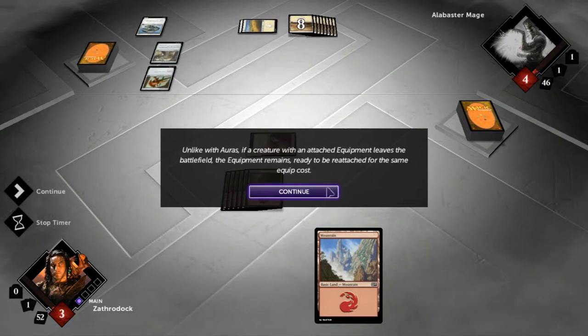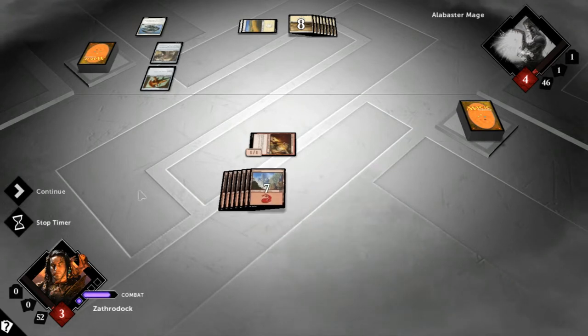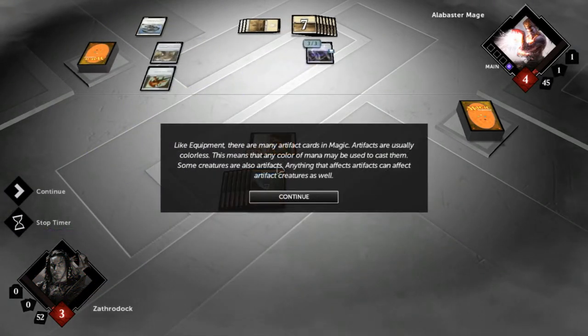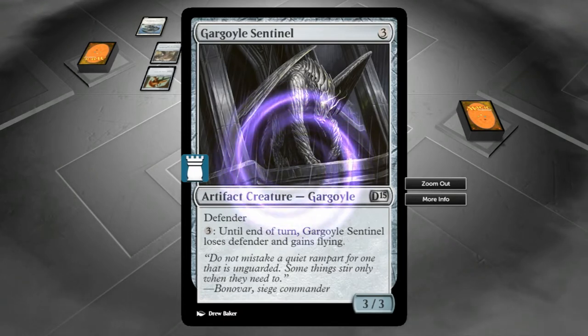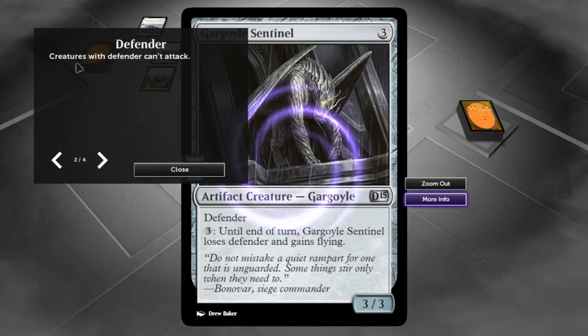Now Prodigal Pyromancer is no longer summoning sick — you can activate its ability to tap and deal one damage to a creature or player of your choice. Yes please — activate it, target that creature. Unlike auras, if a creature with an attached equipment leaves the battlefield, the equipment remains ready to be reattached for the same equip cost. That's why equipment is so awesome.